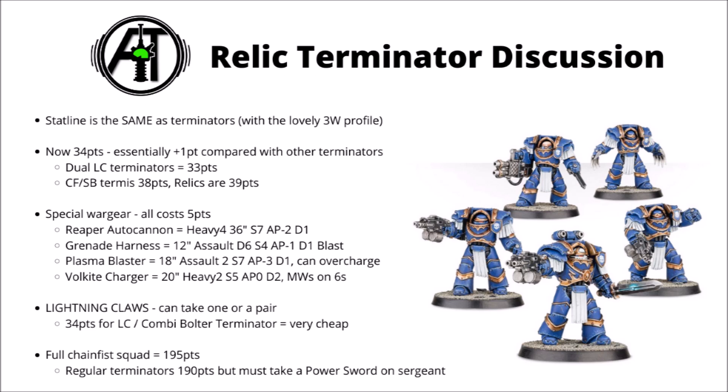The other decently competitive loadout that has me interested is taking a full squad with combi bolters and chain fists. One of the issues with the standard Terminator squad is that they're locked to taking a power sword on the Sergeant, so with your model with three attacks, you're arguably hitting with a weapon that's less valuable. I find it interesting that you get no discount for the Terminator Sergeant's power sword — all Terminators in the standard squad are 38 points. If you're looking at two squads with maximal chain fists on each, your regular Terminators would cost you 190 points but take the power sword, where a Relic Terminator squad could cost you 195 points — five points more — but get an all-important chain fist on the Sergeant. I think upgrading four power sword attacks for four chain fist attacks is generally going to be a very solid deal.